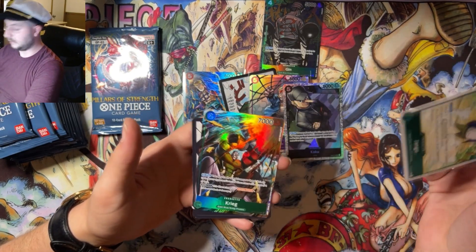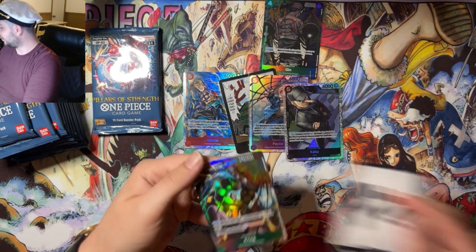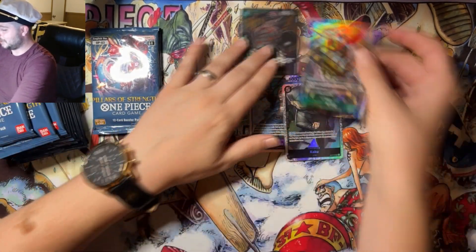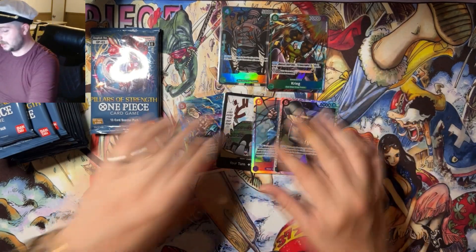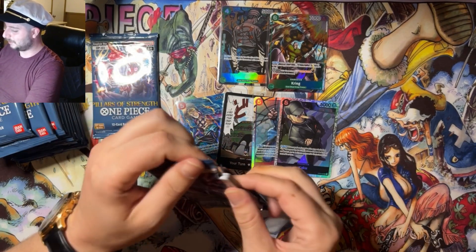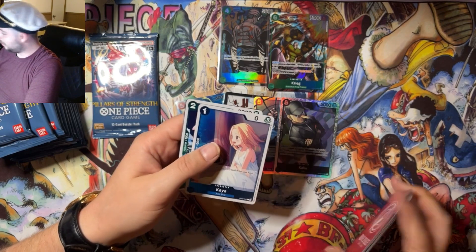So does that mean — we could still hit a secret depending on what this is. Krieg — I'll talk about the green alt art box. Very underwhelming. Definitely hoping for a third hit there. I don't mind the Krieg though, I needed it if I'm being honest. But yeah, it kind of sucks seeing both alt arts on both sides — it means the box is probably pretty dead.